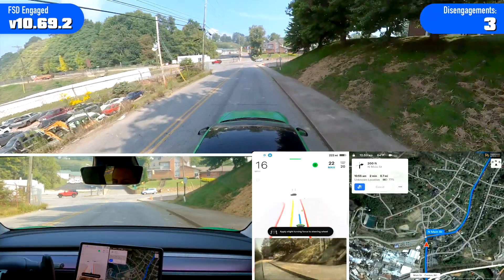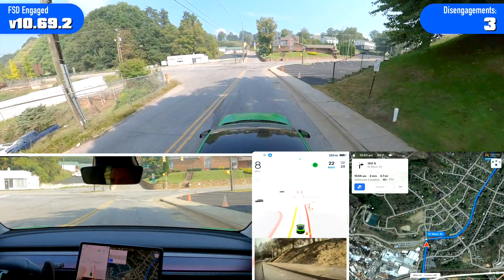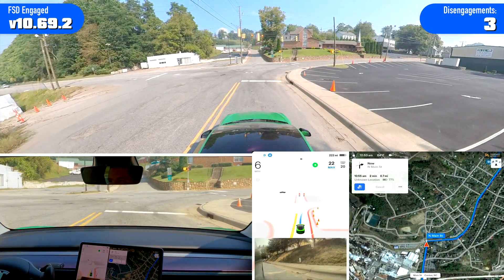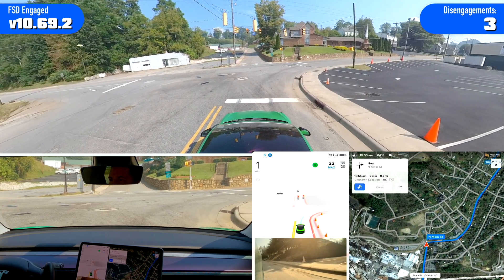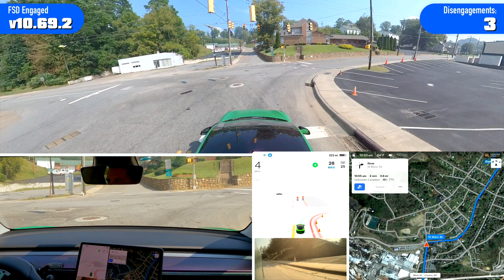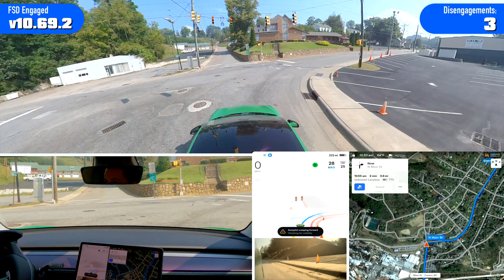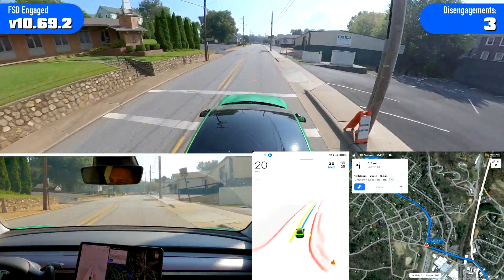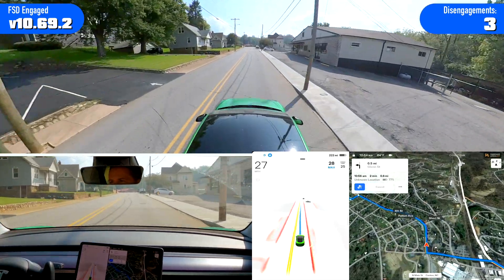It is stopping for this cone that does not exist in the road. It keeps wanting to stop, so I'm hitting the accelerator trying to get it to go up to the line. There we go. I'm not sure why that phantom cone situation is still not fixed.